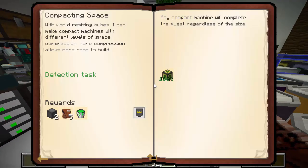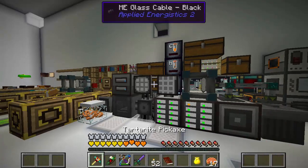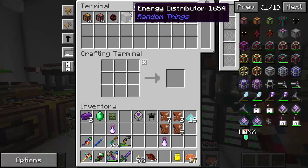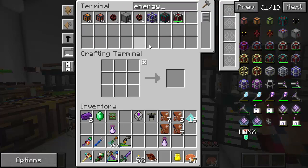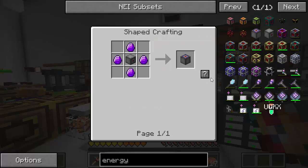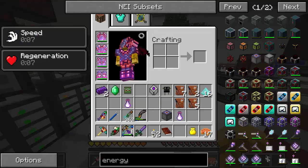Chugging along — next, the ender energy distributor. I think that's just a simple craft; I already have one. Oh, it's an ender energy distributor, so you have to mix it with some ender diamonds. Piece of cake. I have no idea what this thing does — it probably needs power.